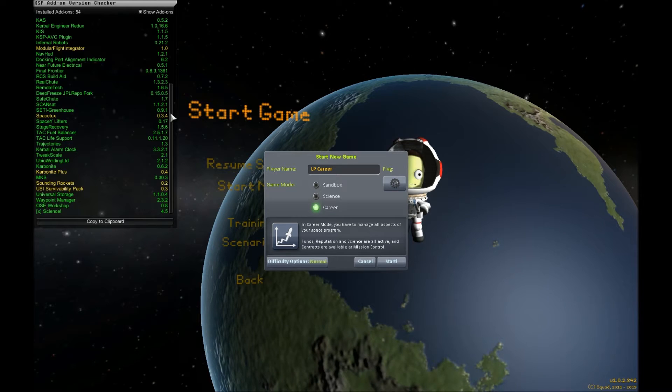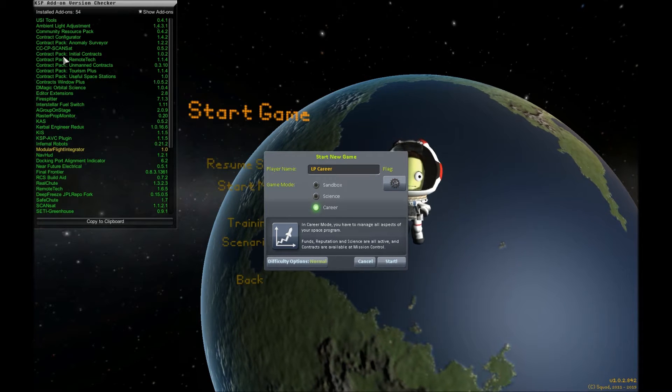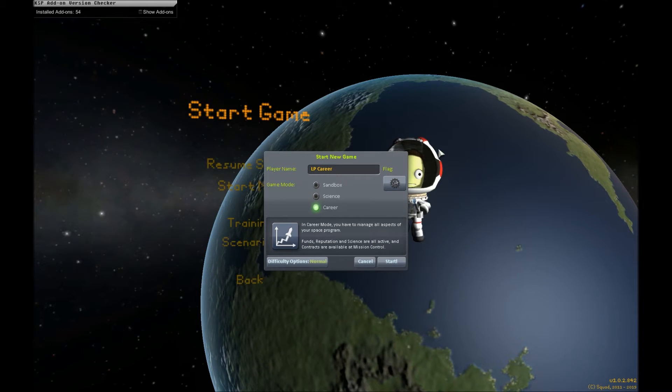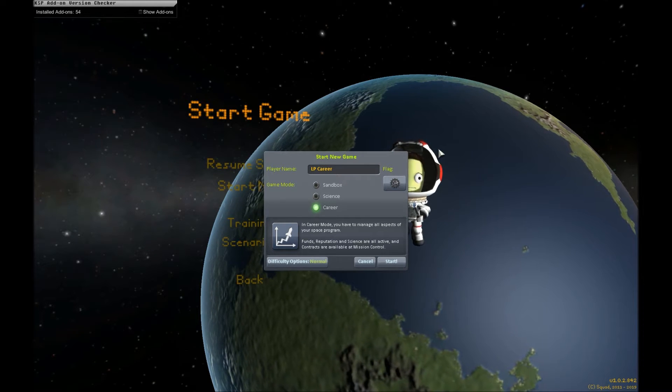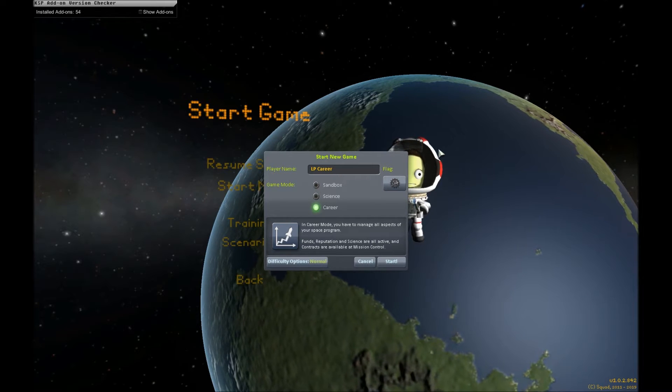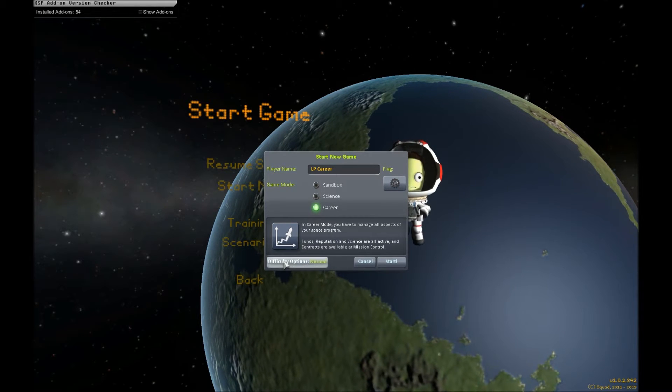Not to all of them, but especially like Community Tech Tree — I think about 11 different config files I've made for various mods to kind of tweak things to how I like them. So it's not exactly how the mods are made, but it's how I want it. So anyway, let's get started.